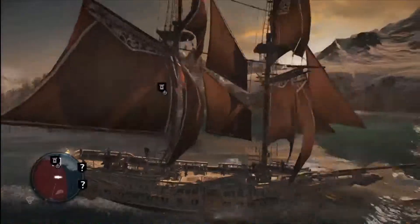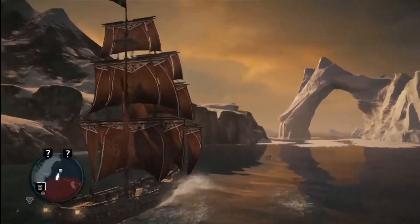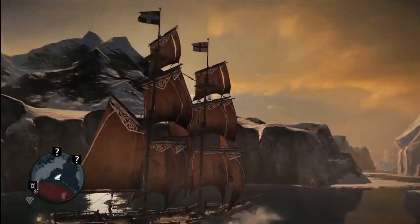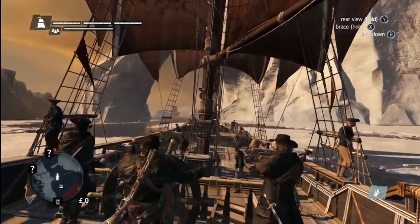We'll sail on to another location this time, the Sapphire Shipwreck, located further north in the Arctic. To get there, we'll have to break through an ice sheet that's blocking access to the area. Our ship is already equipped with an icebreaker ram, so we can cross through it easily. But this is an upgrade you'll have to gain through your progression in the story.